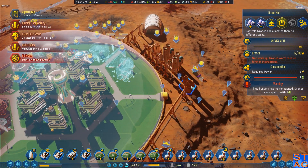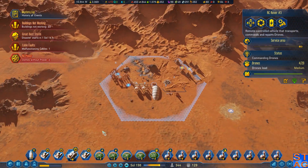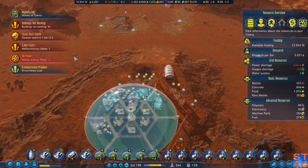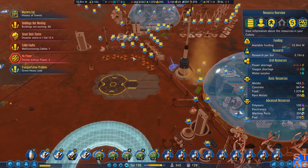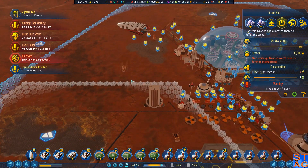We have a power shortage. This is a big problem — all my domes don't have power because things aren't working. The dust storm's starting — oh my god. This is an actual catastrophe.